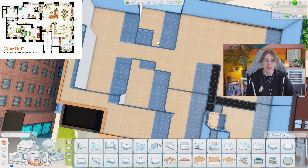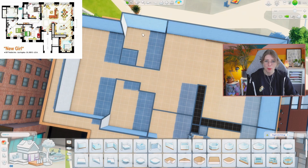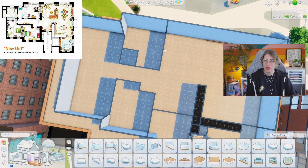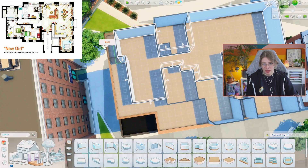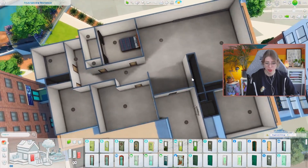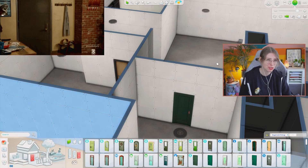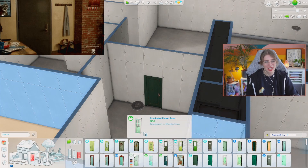There are things in this floor plan I don't think I've ever seen in the show — like a little laundry area that cuts into Jess's bedroom. But Jess's bedroom is minuscule, which can't be right, so we're just gonna scoot everything over. I think I have the proportions right now. I put in all the doors and was trying to find a green door, because apparently they have a green front door. As it turns out, we don't have many green doors in The Sims.